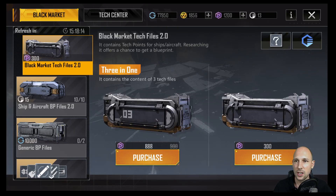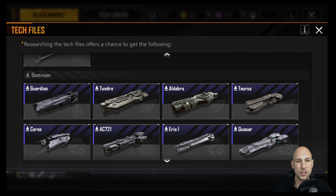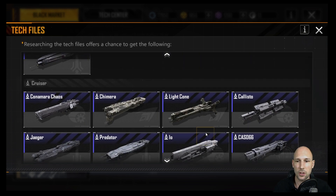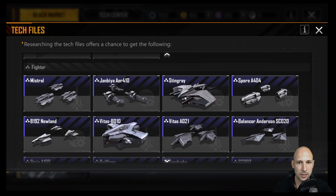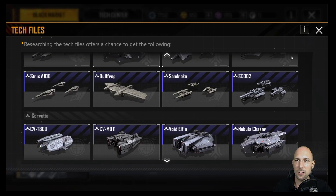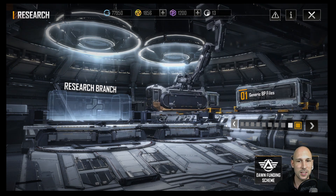Same thing for the generic blueprint files — I already bought two and now I can buy two additional ones. If you take a look into the files, we have all the ships here now. This includes ships that were not available before, like the Eldabra — it was not in my tech files before the patch. This depends on what season and under which agreement you are playing. Let me try a tech file — cruiser point is nice, but not what I was hoping for.